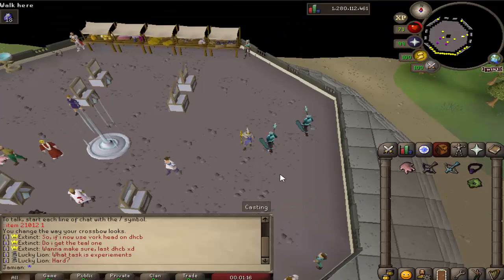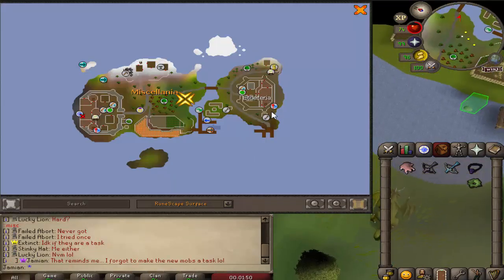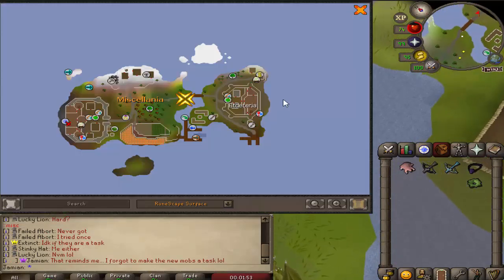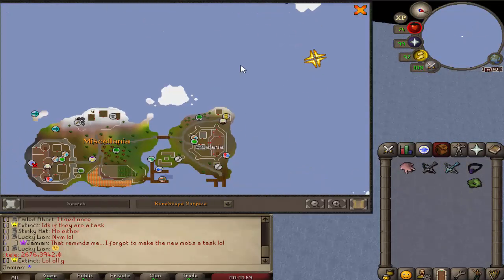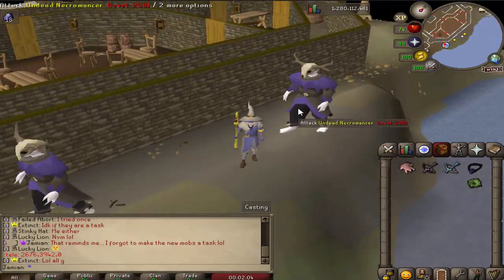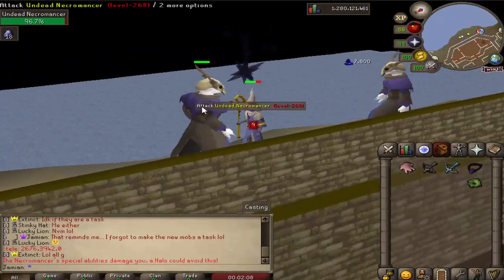The Donator Zone spot is accessible via Etcetera. Right here — new Undead Necromancers. Note that I forgot to make them a Slayer task, so they're not currently assignable as a Slayer task.